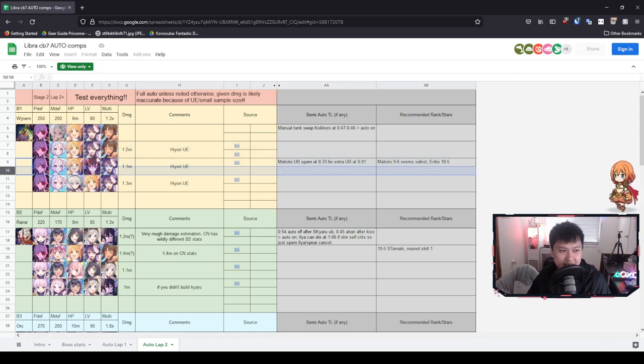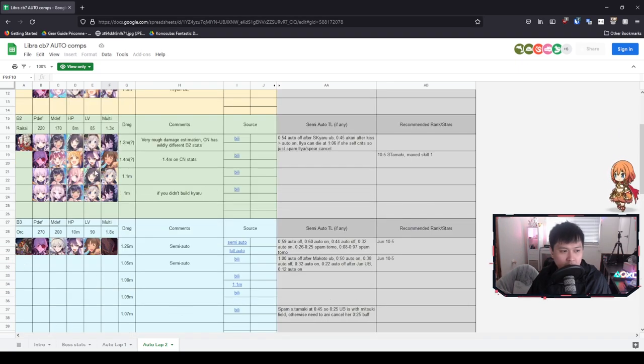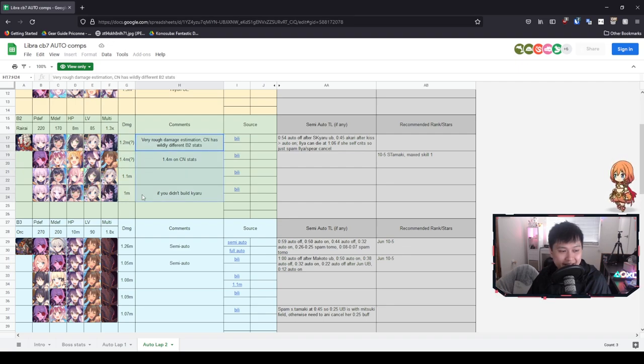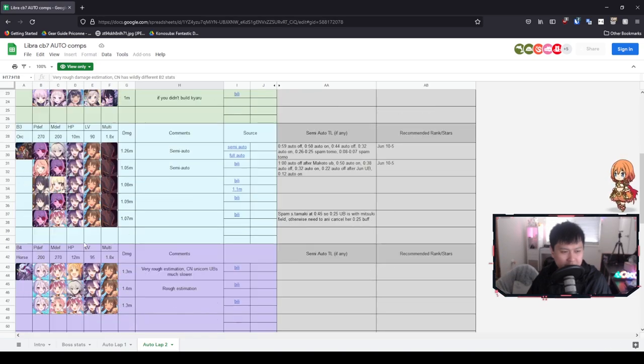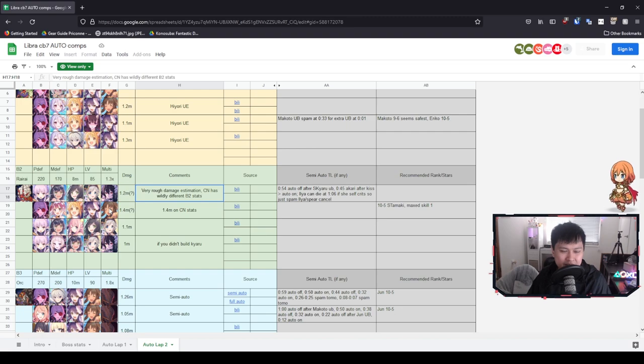The difference between the top comp and the one below is that if you don't have Kari strong enough to tank, you'll have to use Eriko. Generally your Eriko is going to be weaker than your Kari, so you'll see a decrease in damage. The other major difference for this comp is that you're going to be using the Makoto face tank — he notes Makoto 9-1-6 as safest. We've also got magic comps again here, and because you've used your T1 already, you'll have to use your T2 for the other slot.